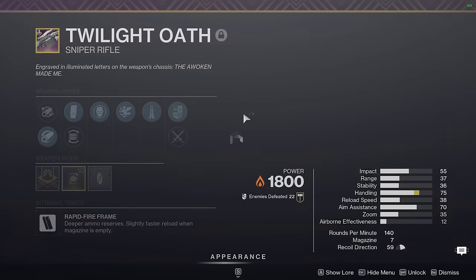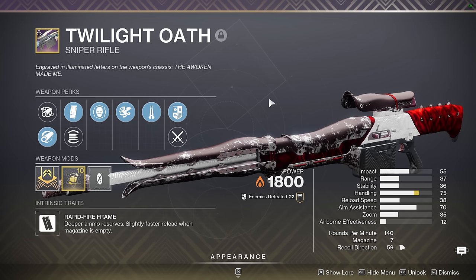Twilight Oath is my solar swap DPS sniper of choice, and that's because I don't have a Firing Line Tumulus. Because Focus Fury requires you to stay on the weapon for at least 3 shots on Ikelos SR, and generally when you're doing sniper swap DPS you're only shooting 2 shots at a time, Twilight Oath is a little bit more preferred in that context.